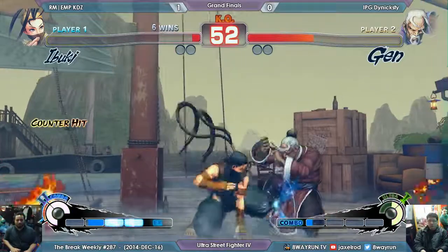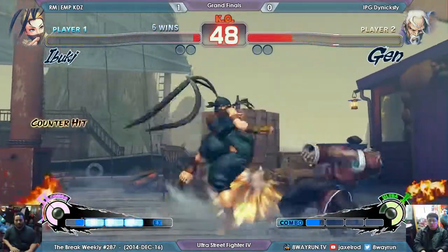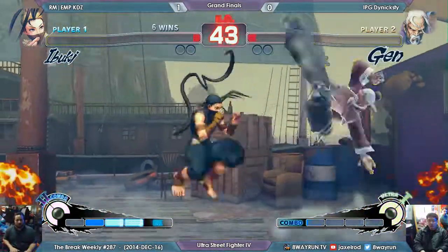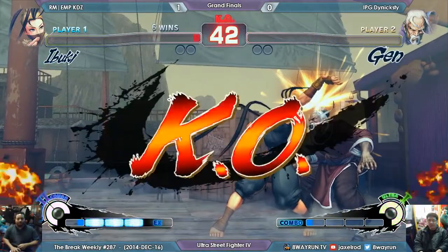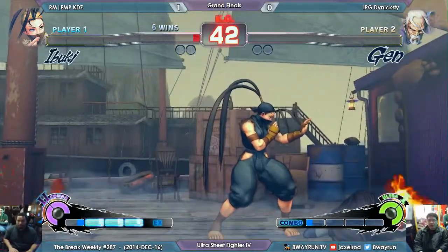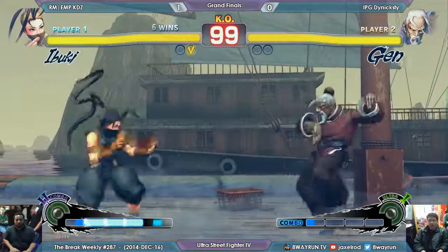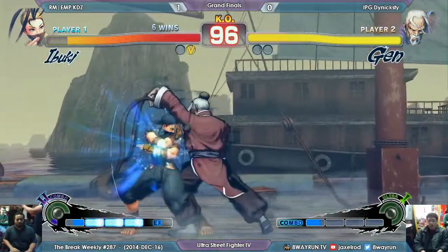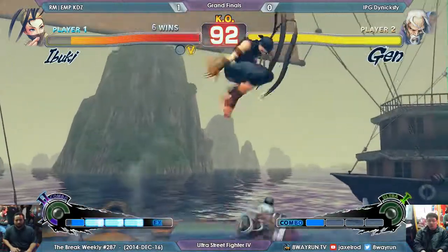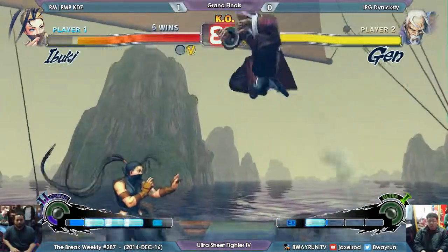Nice tech from KDZ. What do you think — if KDZ doesn't win this, will he change character? If KDZ doesn't win this, he'll stick with Ibuki. He has all this bar — can he chip him out? Oh, that was really good from KDZ. I'm pretty sure he was really impatient on that. He could have just confirmed into EX hands and done something safe afterwards, but maybe he got the chip. Playing patient now. Nice FADC backdash on KDZ's part — you have to not get stuck in that.